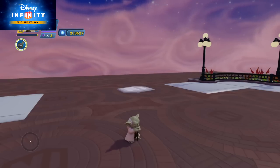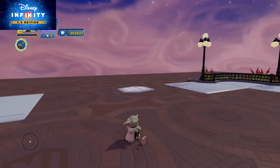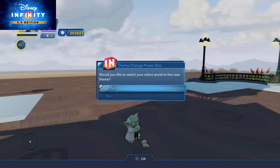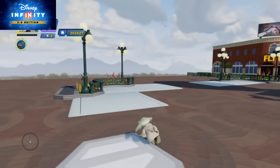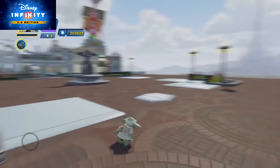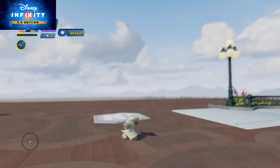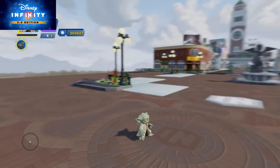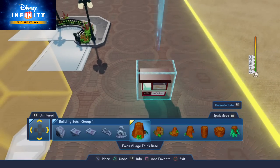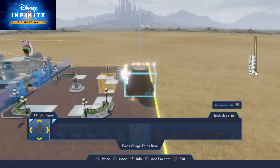You might actually be able to tell if you look under Yoda's icon — this is actually the Tomorrowland Power Disk Pack. So we're not going to switch to the theme; however, we are going to basically be adding Tomorrowland to our Toy Box. By unlocking the Power Disk, you actually unlock buildings that correspond to it, which I thought was pretty awesome.